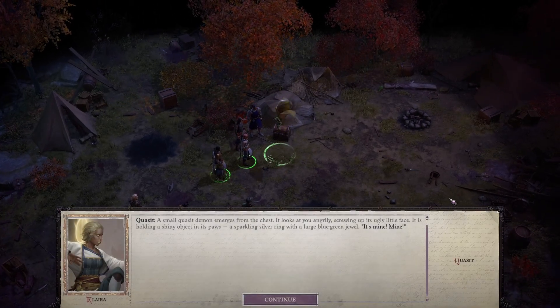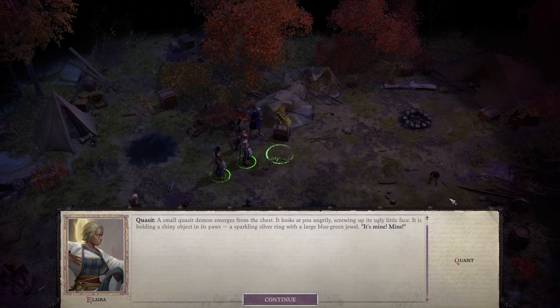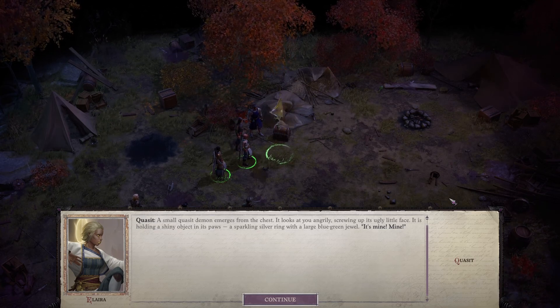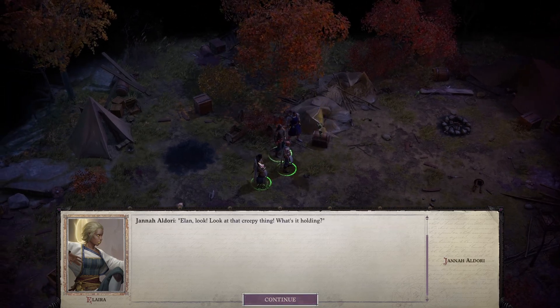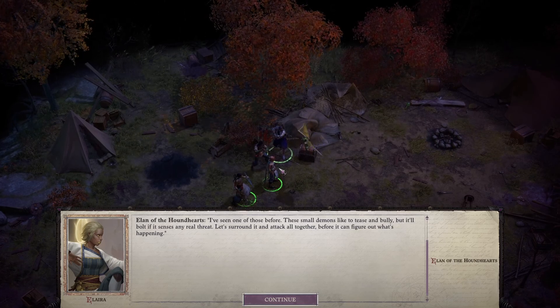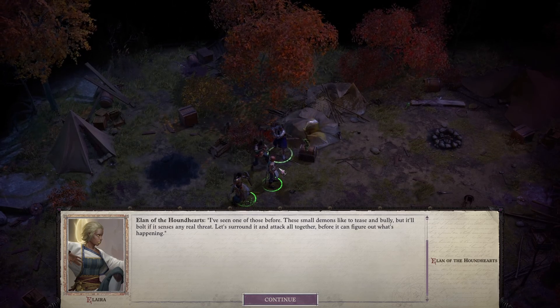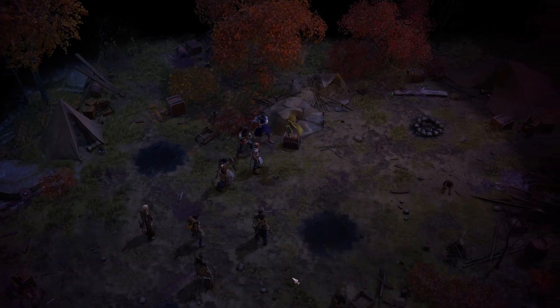That sets off an event — but that's okay, we can still do the rest of the camp looting. A small Closet Demon emerges from the chest. It looks at us angrily, screwing up its ugly little face, holding a shiny object in its paws — a sparkling silver ring with a large blue-green jewel. 'It's mine, mine!' Elan says: 'I've seen one of these before — these small demons like to tease and bully, but they'll bolt if they sense any real threat. Let's surround it and attack all together before it can figure out what's happening.'